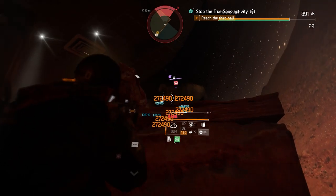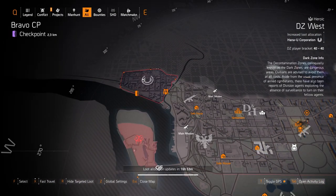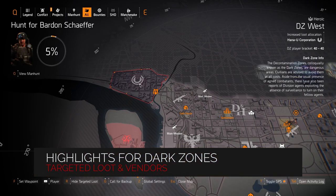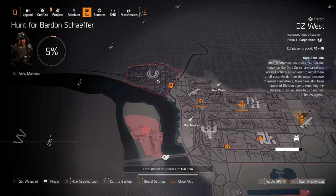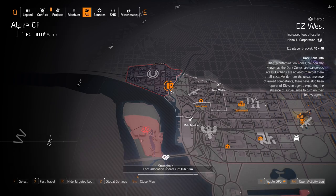Starting off with Dark Zone West, we got Hana-U targeted loot — nothing worth farming for because there's no DZ exclusive. But you also have the Rock and Roll shotgun with Perfectly Extra at the Dark Zone West vendor today, this whole week actually.